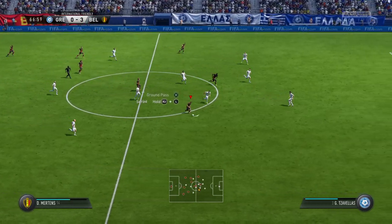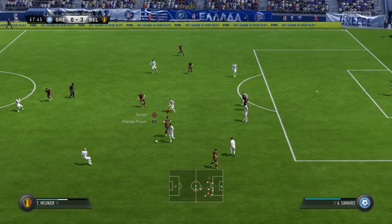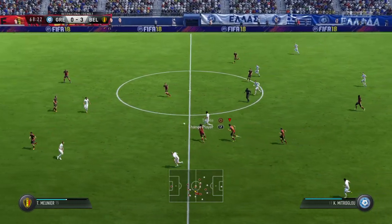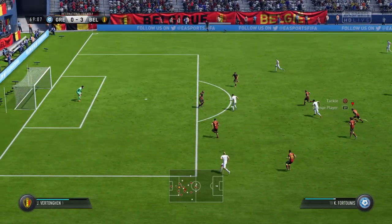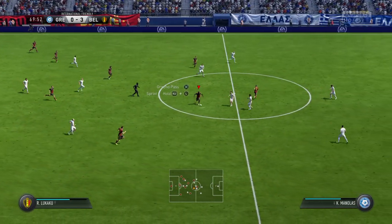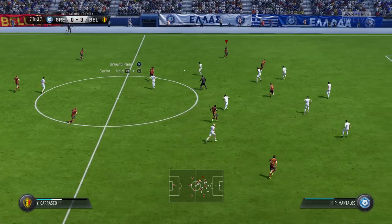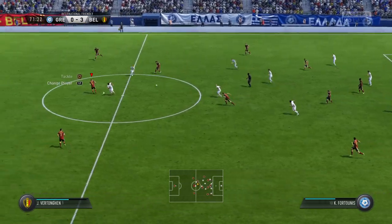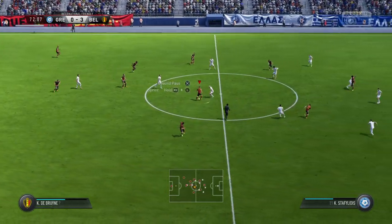A chance to break away now on the counter, taking on the defenders. Thomas Millian, strong challenge. Andrea Samaris. Hazzard, Mernier, Maxo Witzel, Yannick Carrasco, Kevin De Bruyne — just a heavy touch there, the opposition could take the ball away. Just read the intentions of the opposition there to make the interception.